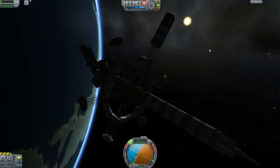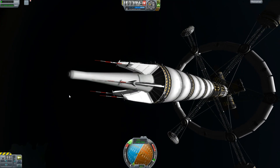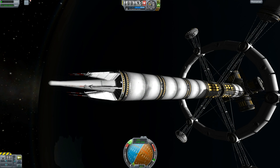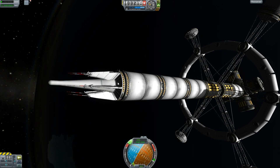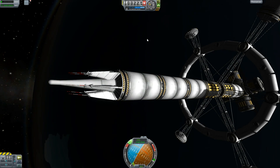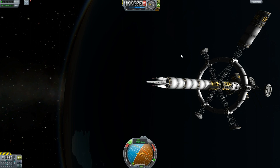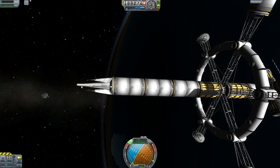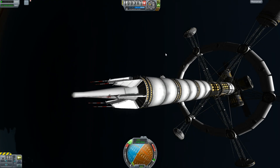There's one more thing I wanted to talk about — this piece here at the end of my station, this is my communications array. You'll notice there's no docking ports on the end of it and no probe core on here, so this thing doesn't have any way of controlling itself. But it's docked onto the end of the station. I had to get it up here some way, so I'll go to the Vehicle Assembly Building and just show the design for that portion — that's the only other thing I wanted to show you guys.